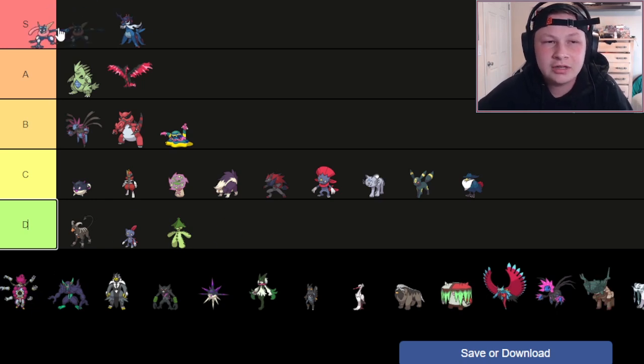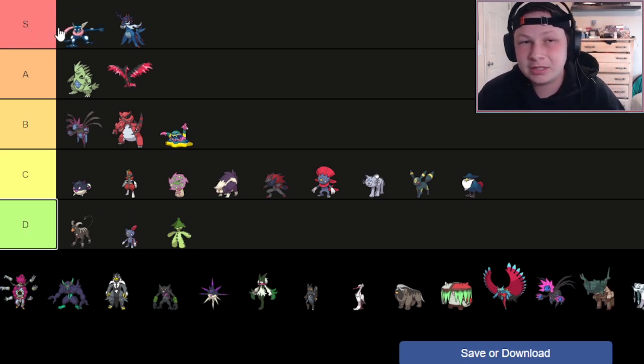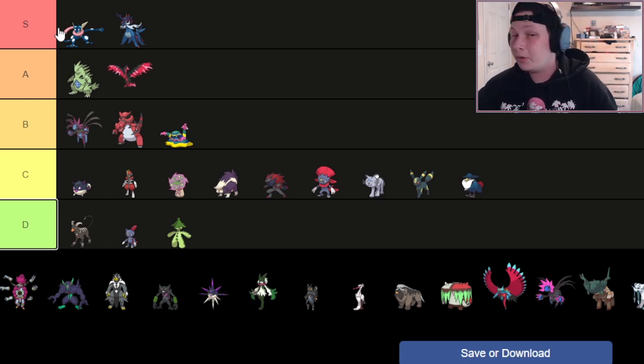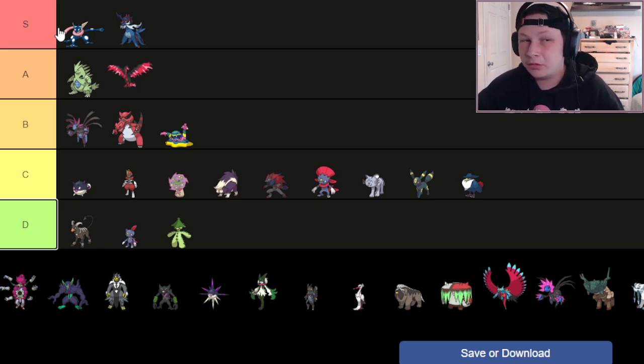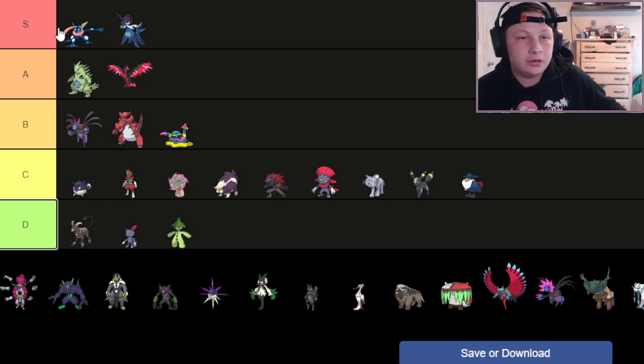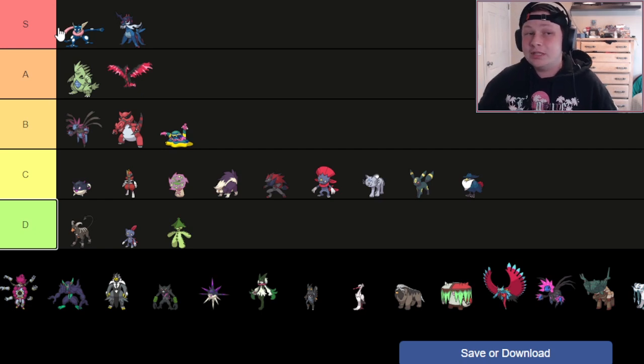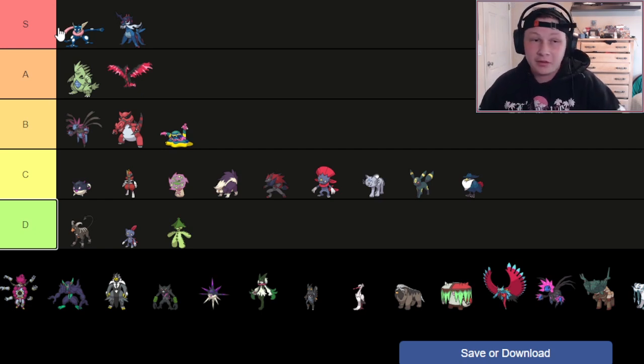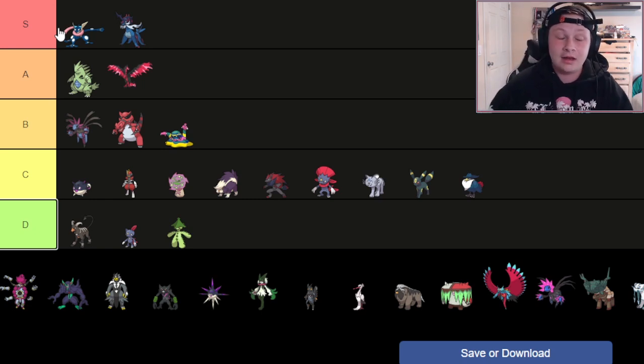Next up, we have Greninja — going up in S tier, especially with access to Battle Bond. I know a lot of people say Gren is worse because Protean got nerfed, but that's the only downside. Previously we would typically ban Protean on Gren in draft because it was too crazy with its coverage. Now you can run it, and it's even better than before. Greninja is better than it was in previous generations — seen as an incredible draft Pokémon for its value, fast Spiking, coverage, and U-Turn.